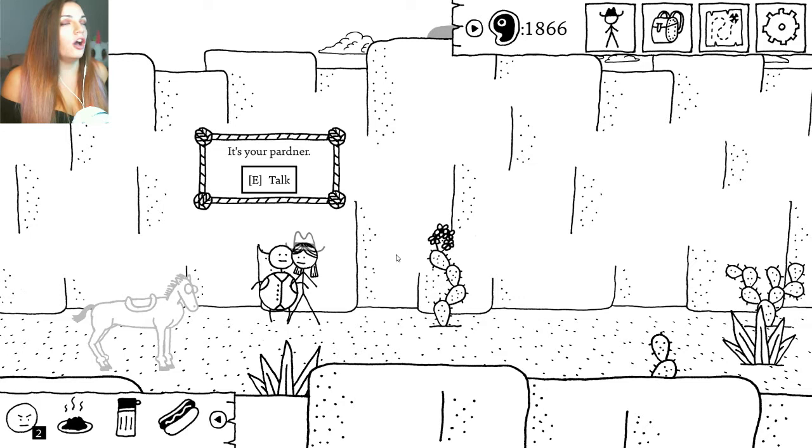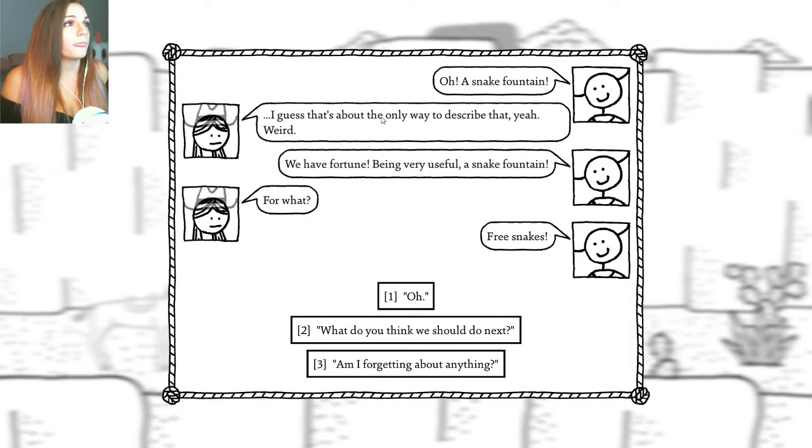I want to go to the springs. I have a feeling there's going to be snakes here. Oh, a snake fountain — I guess that's about the only way to describe that. Yeah, weird. We have fortune being very useful: a snake fountain. For what? Three snakes.